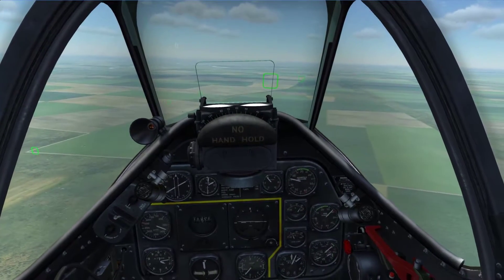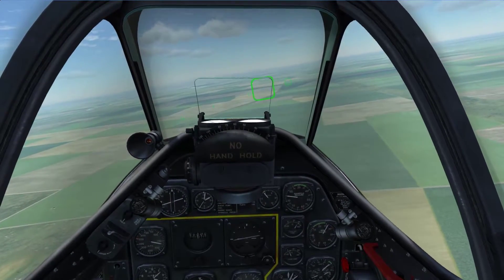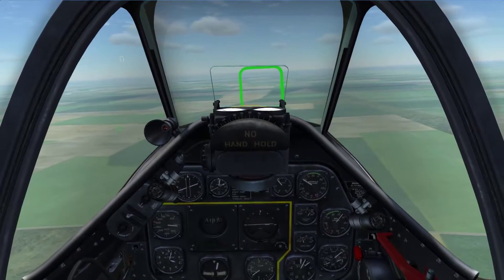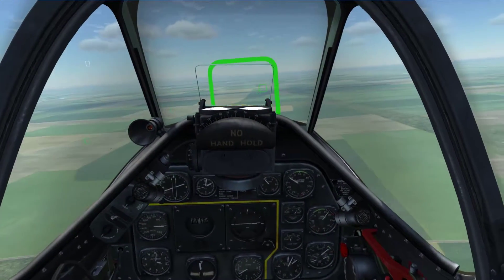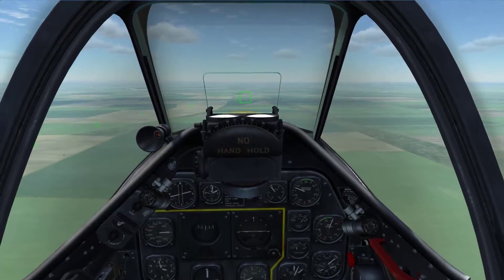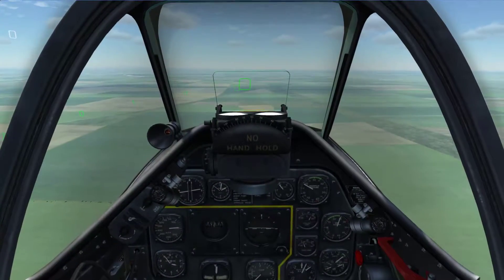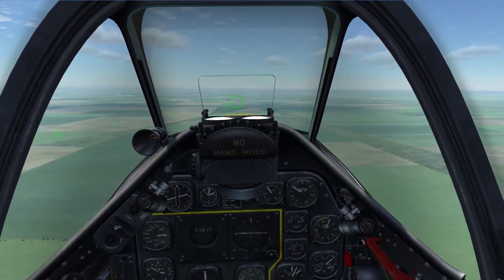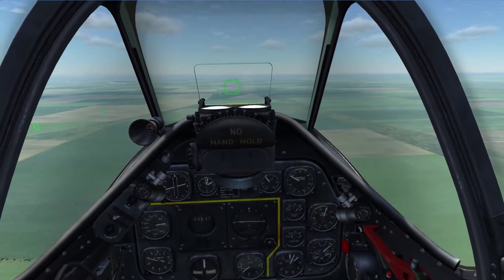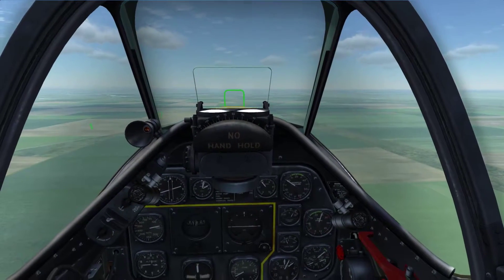Drop the manifold pressure down to about 15 or 16. The ultimate goal is to touch down at about 90 miles per hour airspeed. As we go into the dive, we're going to tend to hold our speed or even accelerate. That's part of the reason why you set the prop speed as high as it goes — the prop itself at low engine power will act as a way to slow you down.